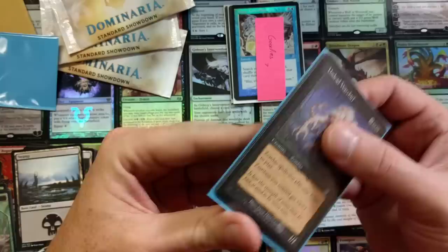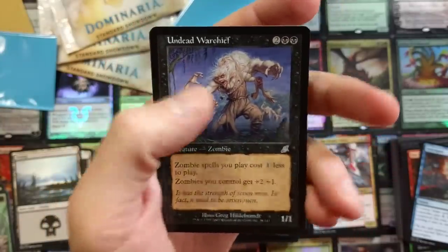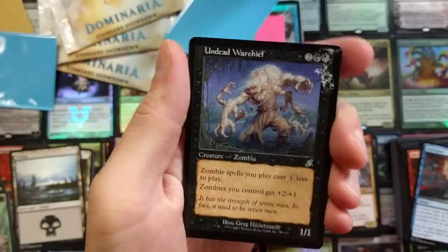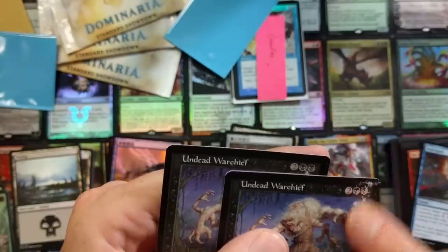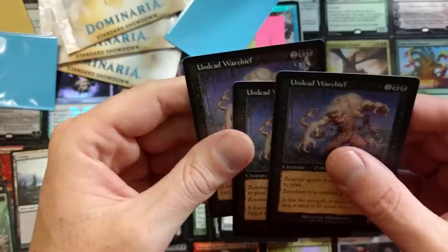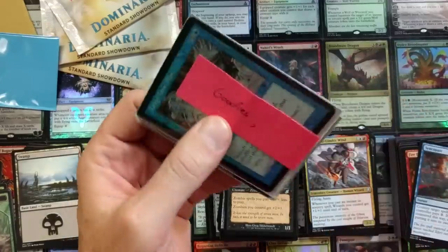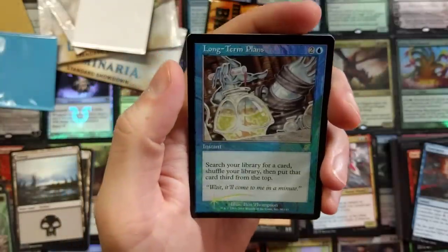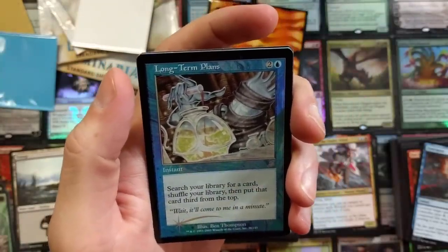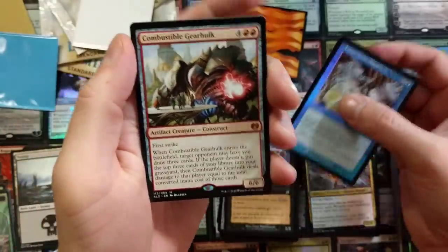Undead Warchief - probably one of my favorite zombies. We got two of them here - one got a little something on it, someone got excited. That pattern on it is amazing - must have taken some time. Goodies seven: Long Term Plans - shuffle your library, then put that card third from the top. Old school foil - they don't make them like they used to. And Combustible Gearhulk all up in the piece - that feels so thick. Torrential Gearhulk - just getting bigger!